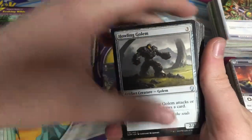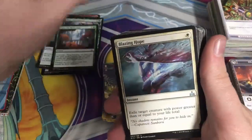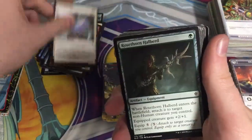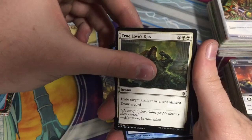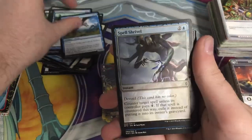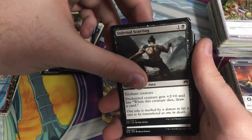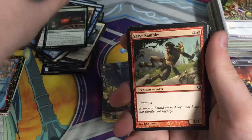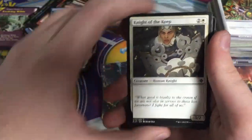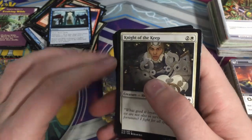We got the Howling Golem — I believe this is a Rare. Actually, there's a light blue one but there's no Rare on there. Blazing Hope, Horns Turtle, Prohibit, Prize Griffin, True Love's Kiss, Rabibite, Cavern Lampad, Spell Shrivel, Evolving Wilds, Infernal Scarring, Memory Thief, Return to Nature, Goblin Rem Runner, Unexplained Vision, Knight of the Keep. Look at this card — the man's face looks somewhat realistic. It does look like a real person. It's actually pretty cool.